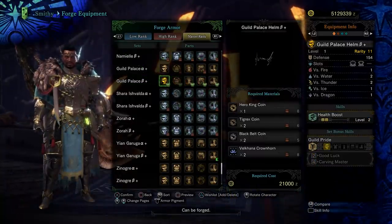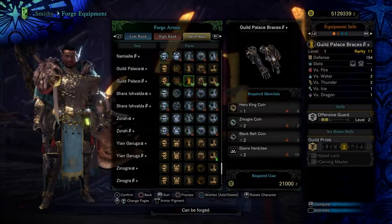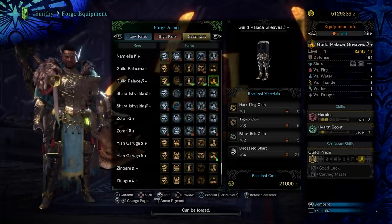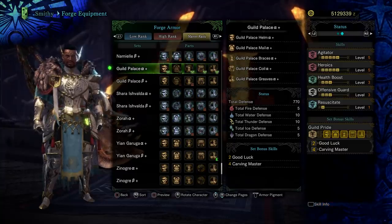Lastly, each piece will require parts from five different elder dragons. Luckily, it's none of their rare drops — just pretty common drops like the crown horns from Vulcanataels, Tremaine Taels' hardclaw, Namiel's fellwing, and shards from Black Veil Vaal Hazak.